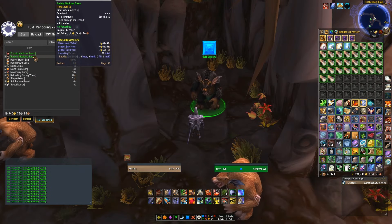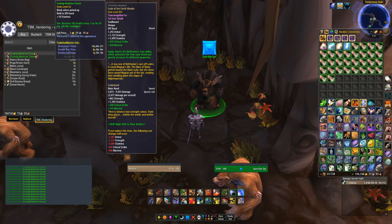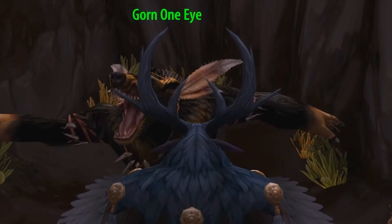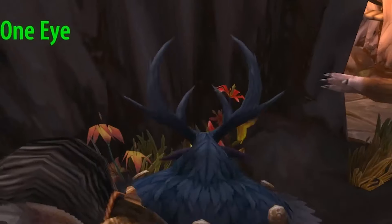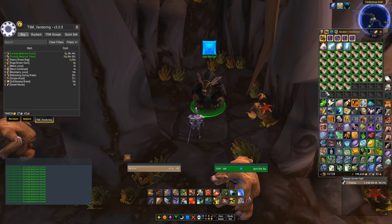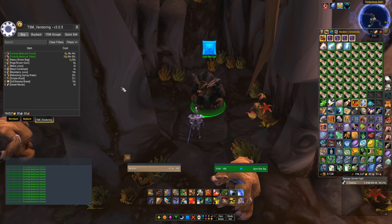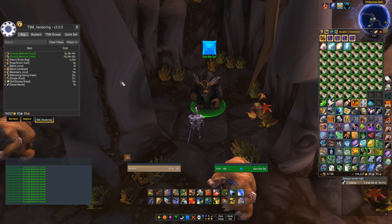Today we're going to go talk to the NPC next to the quartermaster — his name's Gorn One-Eye. Good ol' Gorn One-Eye, he's crazier than a turkey vulture. So Gorn sells 2 items of note: the Furblog Medicine Totem and the Furblog Medicine Pouch. He sells these for 10 gold and 6 gold respectively.